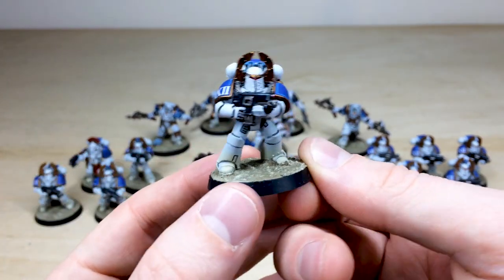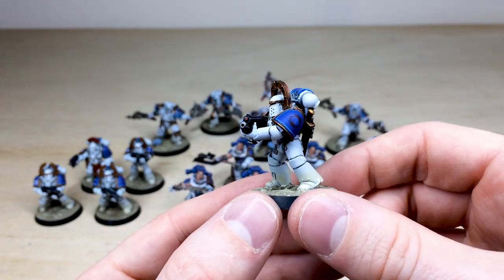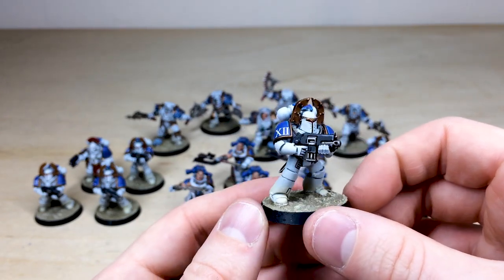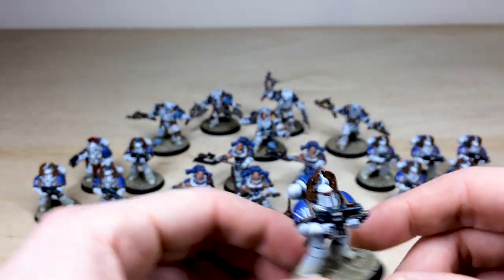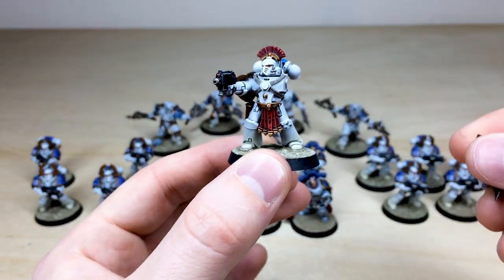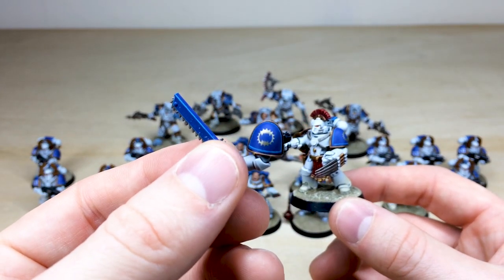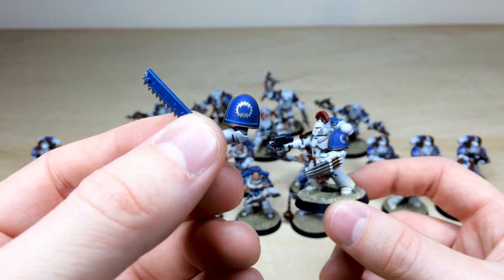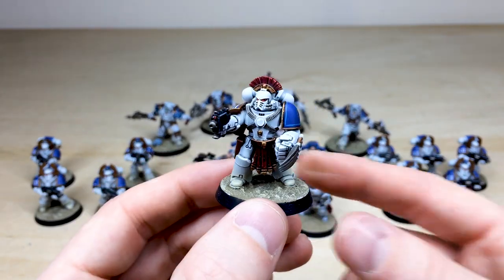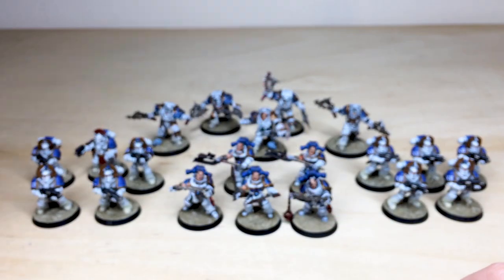Then we've got the 10 Legion Tactical Marines, with the very iconic Forge World World Eater heads. All the lenses are done, the bolters are painted, and the shoulder pads have legion transfers. The chapter number is on the other shoulder pad as well. The sergeant from that squad is magnetized, so his lightning claw arm comes off and can be replaced with a chainsword. He has the World Eater symbol denoting the sergeant, and all the poses are firing away with lenses and everything fully painted on the helmets.